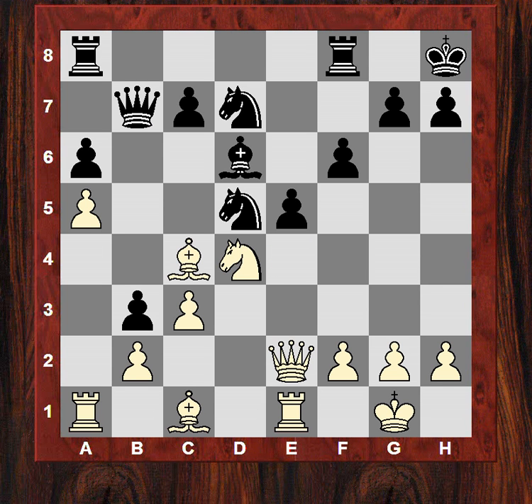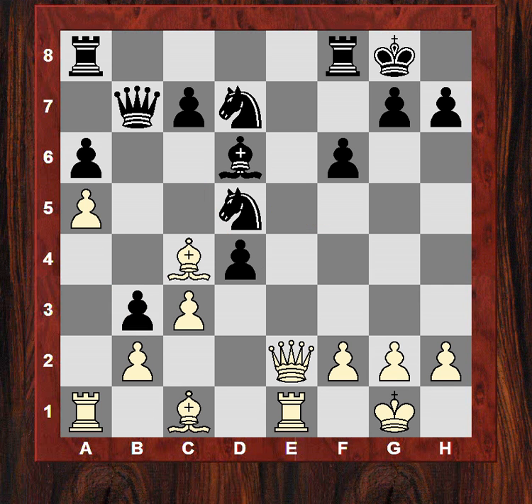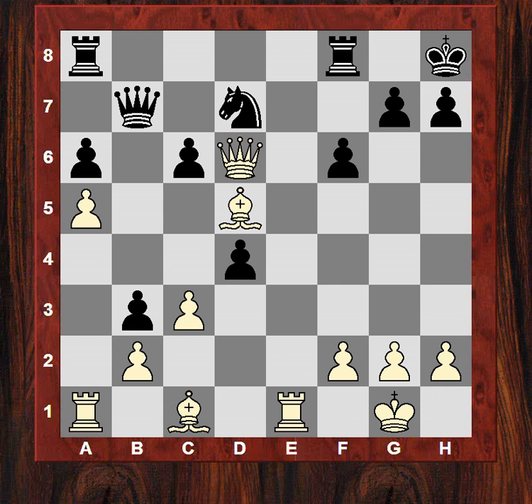So Kh8, Qe4, c6 — it's a crazy line. But in the game black played the more simple exd4. Black invites this check and then taking back on d5. There's a slight material imbalance created of bishop versus knight. After black plays c6, white takes on d6 — and by the way, if Re8, white can just take there, which would be very good.